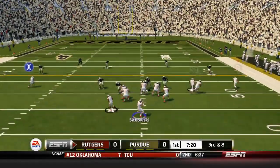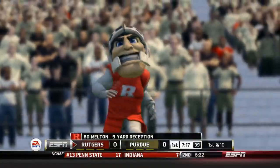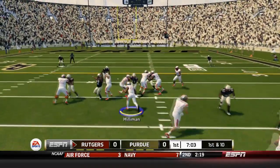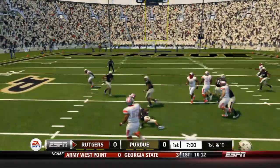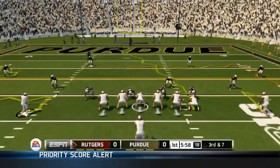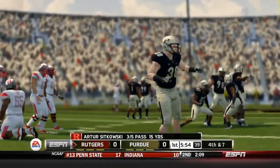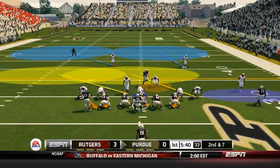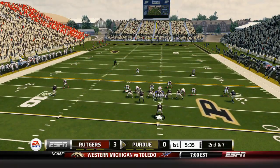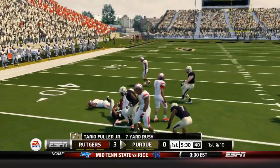A quick 3rd and 8 for Rutgers. Sikowski throws to the right, he's got Bo Melton for the first down, trying to get him more involved in the offense. 1st and 10. Here's a little option, they give it to Jonathan Hillman as he bounces it to the outside — about a gain of 9. 3rd and 7. Sikowski throws down the middle, and that should have been intercepted — a terrible pass. So the Rutgers Scarlet Knights settle for 3 points as Purdue has the ball back at around the 30. They give it to Terrio Fuller, and Fuller's got a good gain of around 8 to pick up the first down.